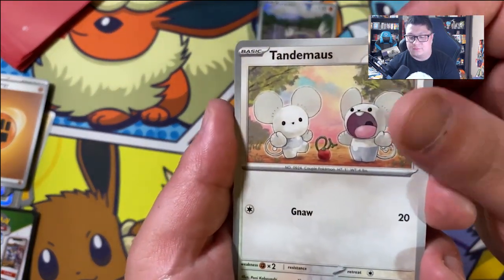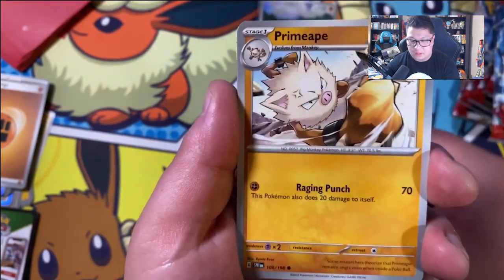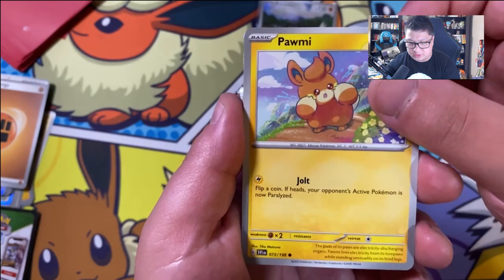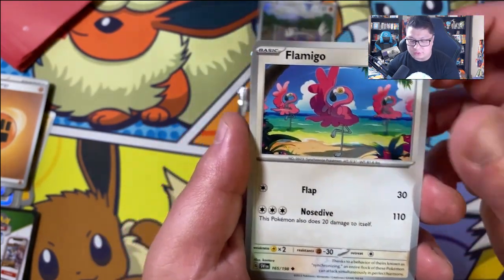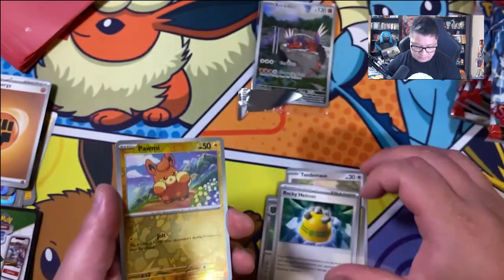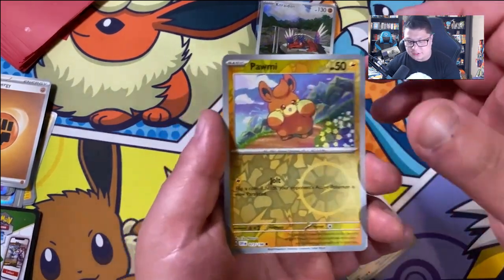Tandermouse — love that artwork. Smoliv. Primate. Now we just need another to complete the set. We got Pormi — Pormi has two arts, by the way, just in case people aren't too familiar. We got Flamigo. Fortress. Rocky Helmet. Holographic Pormi — I don't think that's the other one. No, that is not the other art.